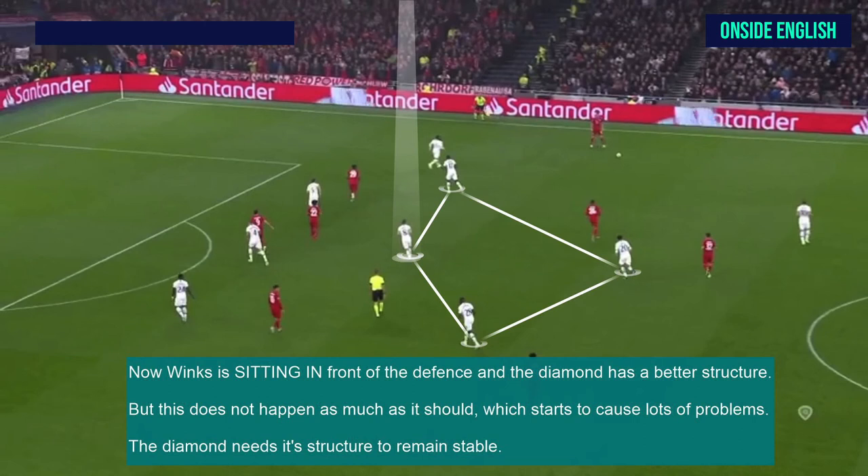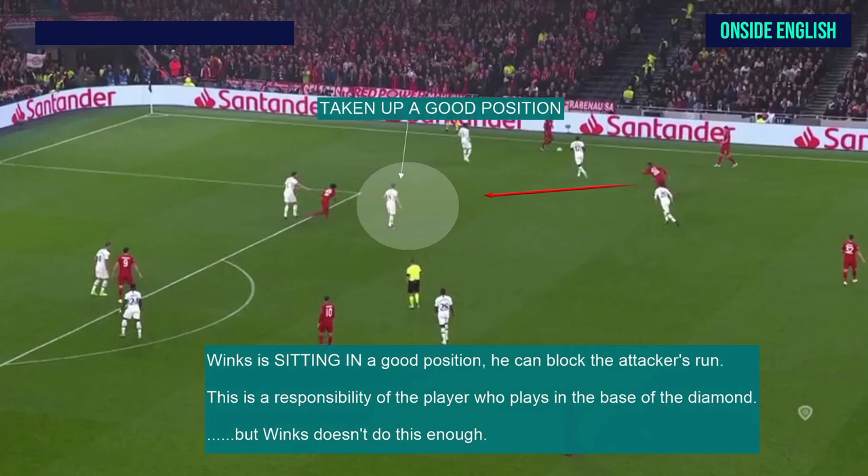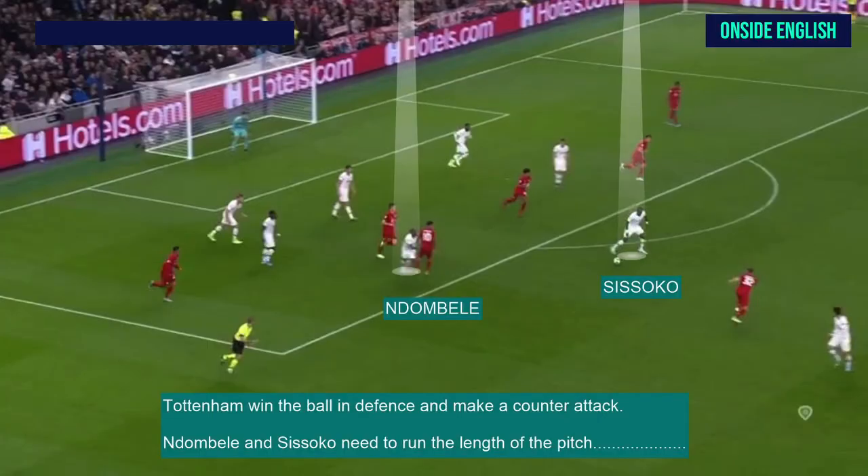Now Winks is sitting in front of the defence and the diamond has a better structure. But this does not happen as much as it should in this game, which starts to cause a lot of problems. The diamond needs its structure to remain stable. Because Winks is sitting in front of the defence and the structure is better, it is now harder for Bayern to find key passes into the attack. Again, Winks is sitting in a good position — he can block the attacker's run. This is a responsibility of the player who plays in the base of the diamond. But Winks doesn't do this enough through the game.